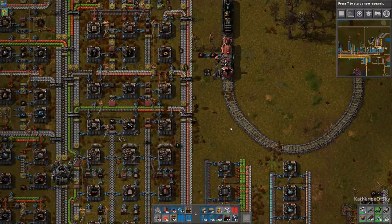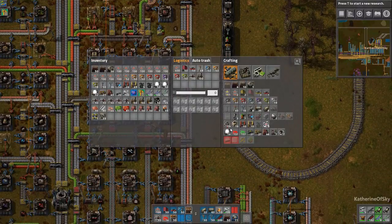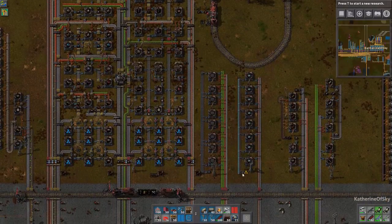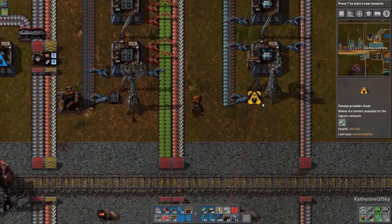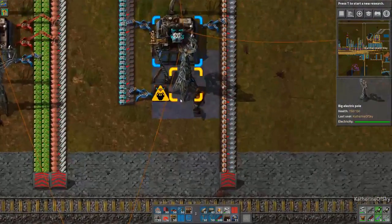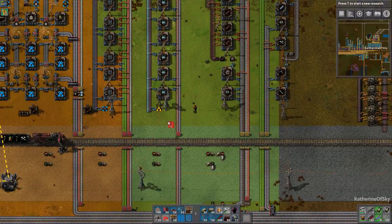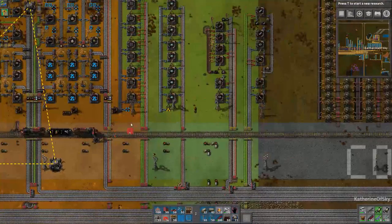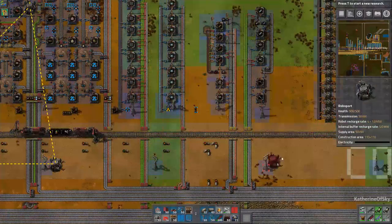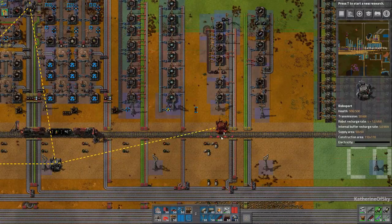Requester chests are in their own category — they don't store stuff for taking, they just allow you to bring stuff to those chests and feed it with an inserter elsewhere. The bots are happily bringing me stuff now. This new symbol in 0.15 means it cannot communicate with the robot network — the chest is in the green construction zone but not in the orange logistics zone, so we must move it into an orange zone by placing a RoboPort.